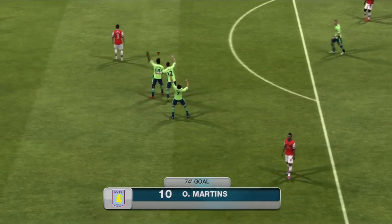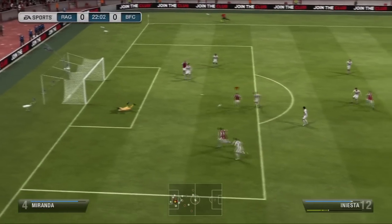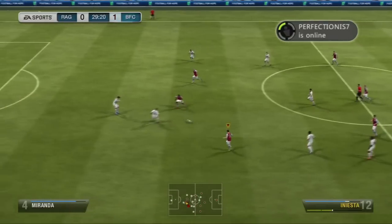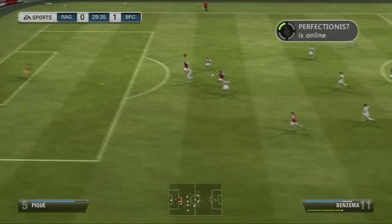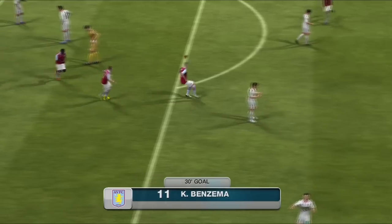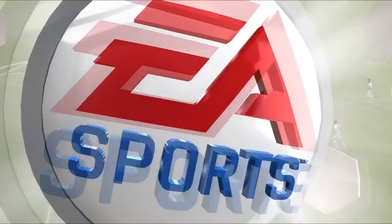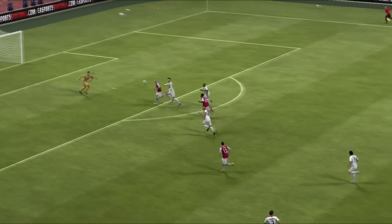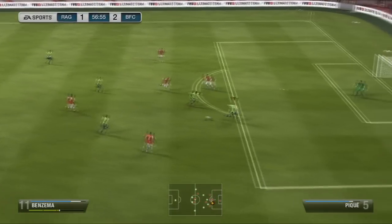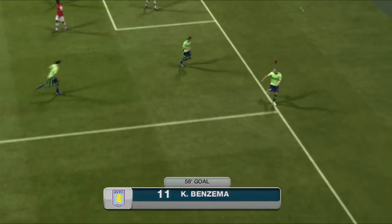Cheeky little chip over the top. Next clip — Iniesta smashing it, hits the crossbar, gets the ball again, dodgy touch, unfortunately nothing comes of that. Iniesta here again with a beautiful ball to Benzema — Benzema just chips it over the keeper, cool as you can get. Brilliantly weighted ball by Iniesta and a brilliant finish on the volley by Benzema — that's probably the best ball I've actually played with Iniesta so far.